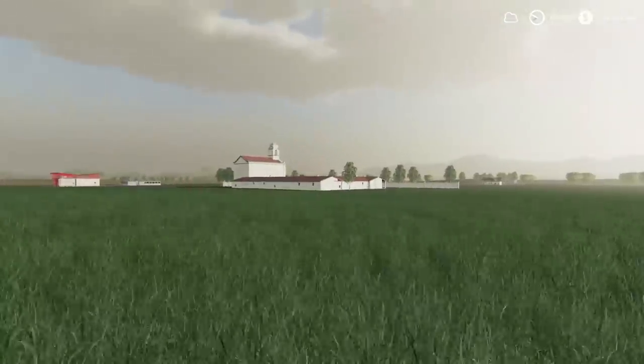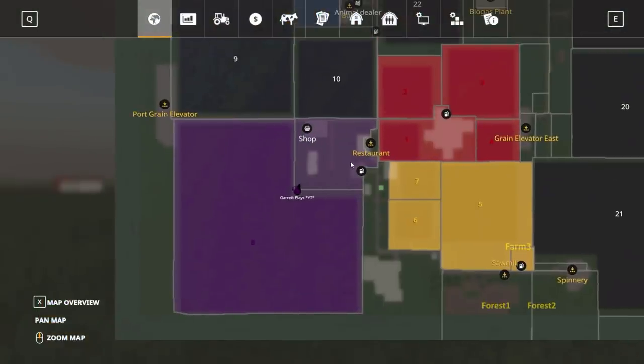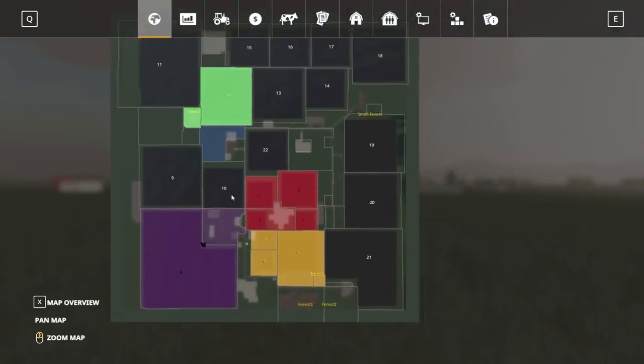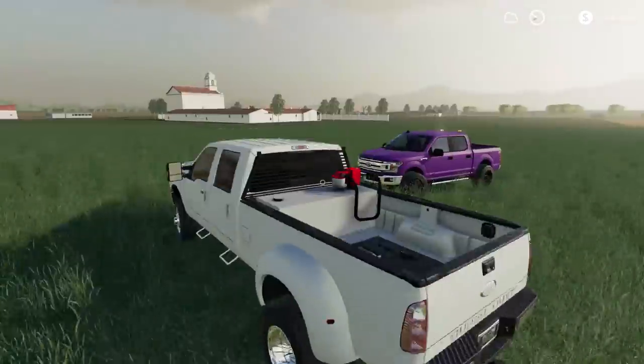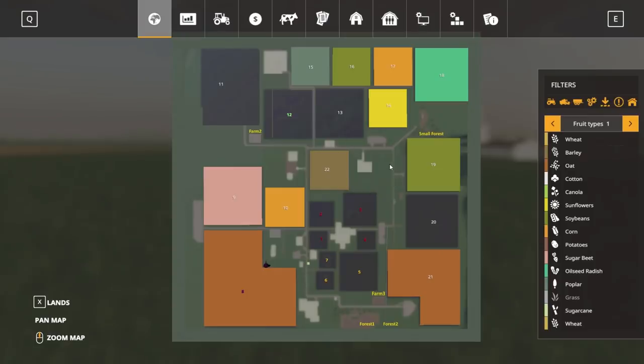Let me open up my map — I have a bit of explaining to do about why we're here and what we're doing. So this map is called — after a bit of research — Honeydew Farms XL. Huge shout out to the creator of this. It seems so far to be a really nice, open map.